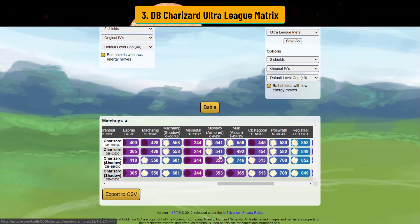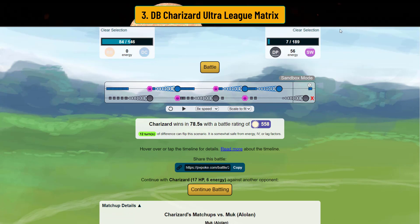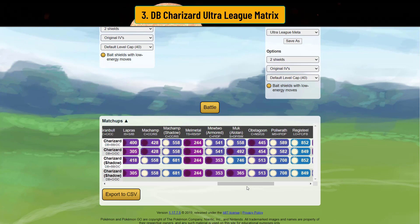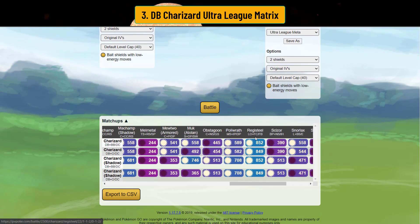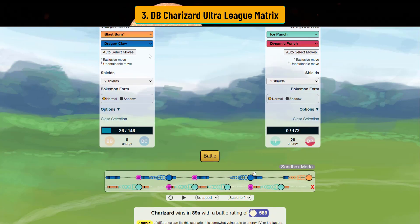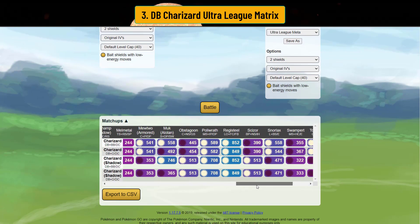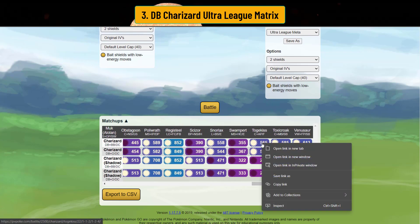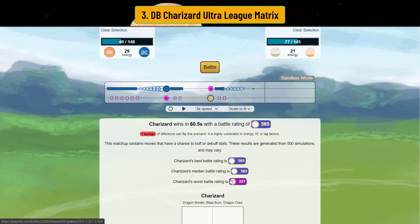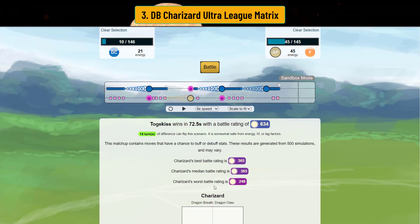You also beat Poliwrath, and of course you beat Registeel because you resist both Flash Cannon and Focus Blast. You also beat Snorlax in Open Ultra — that's huge! You can beat Poliwrath going straight Dragon Claw. Dragon Breath Charizard is a force to be reckoned with in the two-shield. You also beat Togekiss, though you probably have to shield both Ancient Powers and land Blast Burn. You have to bait both shields and then Blast Burn — you can't go straight Dragon Claw because Ancient Powers still does chunk damage and Dragon Breath/Dragon Claw are resisted.